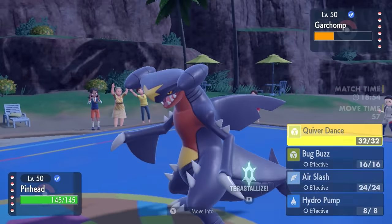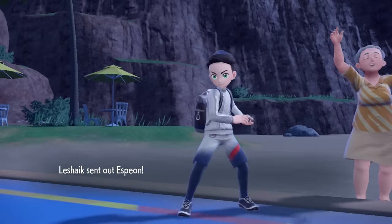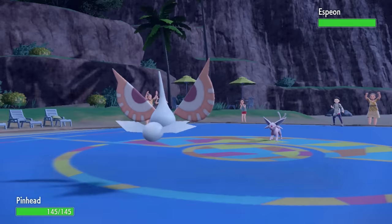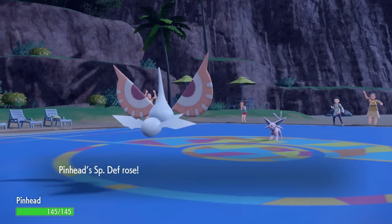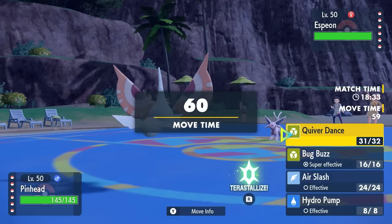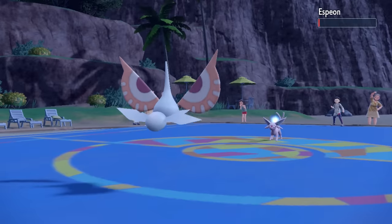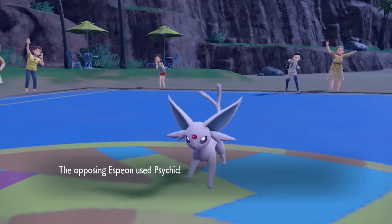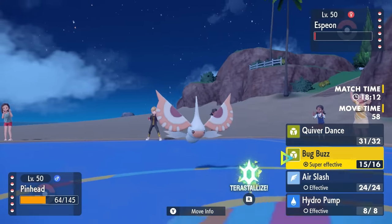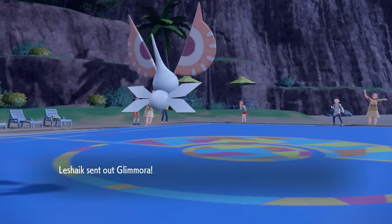We dodge the Earthquake nicely. I decide to just go for the Quiver Dance here. They end up switching out Garchomp — I was afraid of Rock coverage but they switch right into Espeon. The reason they go into Espeon is because when people see Masquerain, they're usually expecting Sticky Web, so Espeon would've bounced it back. But instead we push their ass up against the ropes, Bug Buzz outspeeds and knocks Espeon down to Focus Sash. I know I can take any attack with the Special Defense boost from Quiver Dance, and we take a Psychic quite nicely.